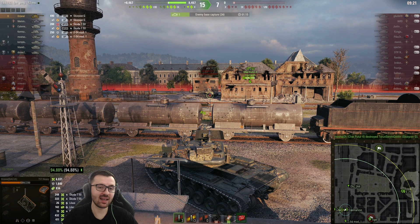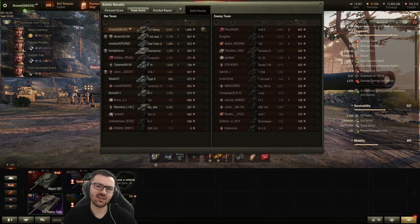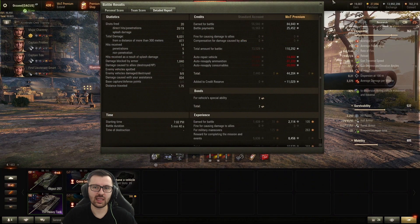Cute game - easy planning can go a long way towards winning. Let's take a look at the results. We managed to snag an Ace Tanker, Top Gun, Steel Wall, Confederate Medal. We got 6,031 damage, 8 kills, and 1,409 base XP. Pretty good. I also got 8,034 assist damage - probably detracked some tanks. In the end we even made 44k credits, possibly from a booster. At tier 10 I don't really expect to make any credits, so that's a bonus.